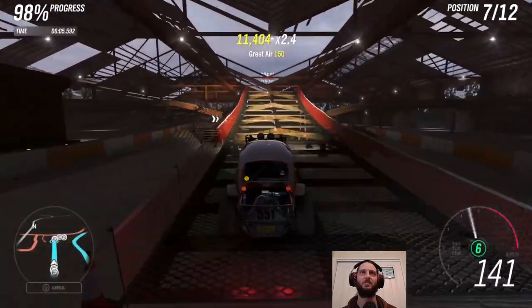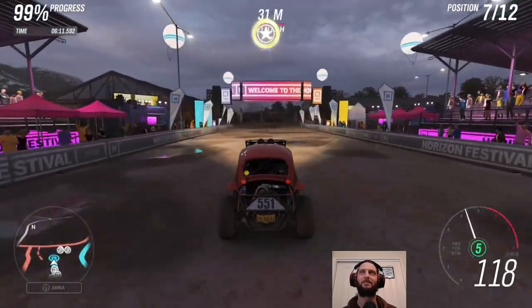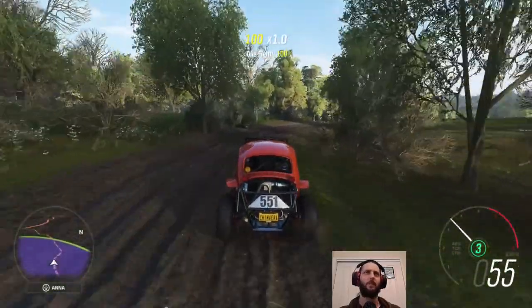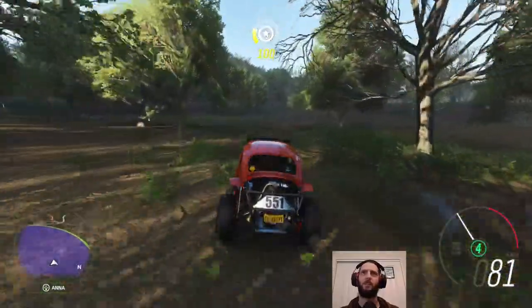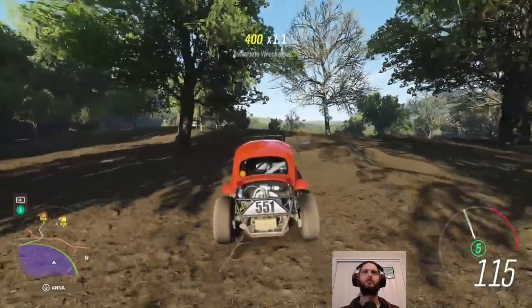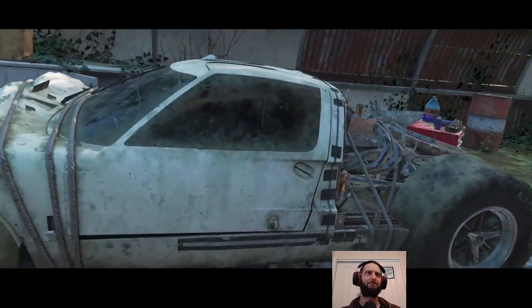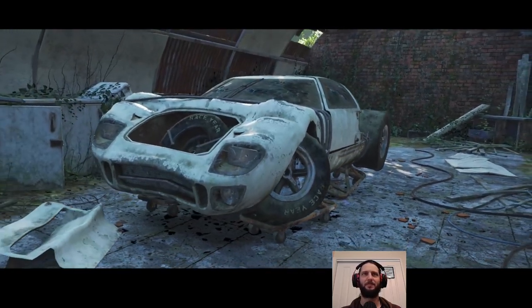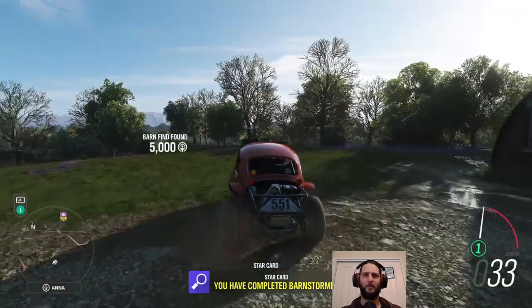Let's finish it in style, shall we? Can we even make it? Oh yeah, we can — just. Now that's out of the way, let's go hunting for our final barn find, the spring seasonal barn find. Is that a GT? It is a GT — they're up for a crash test by the look of it. See the fiducial markers down the side. See you back at the garage in a bit. You have completed 'Balmstormed'.